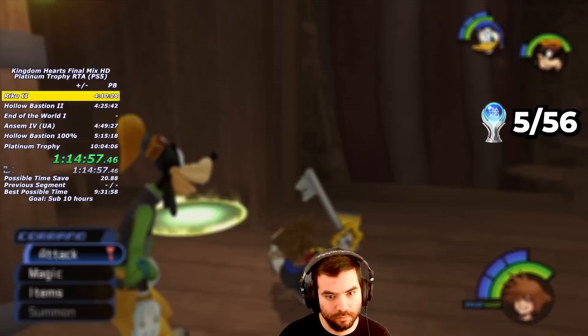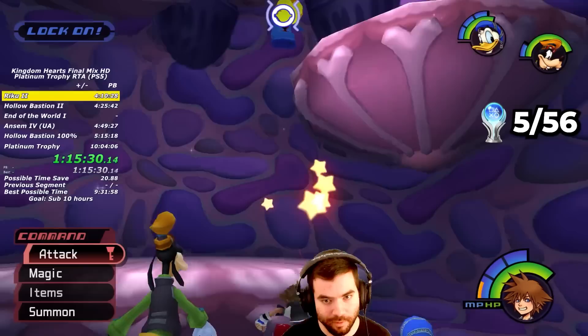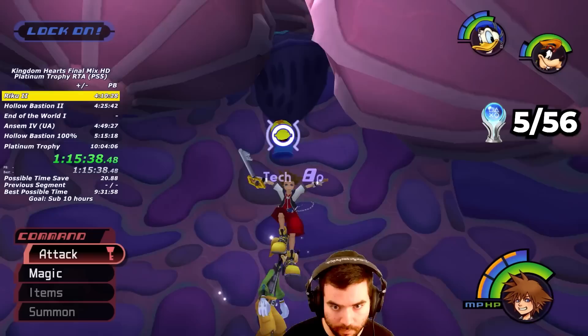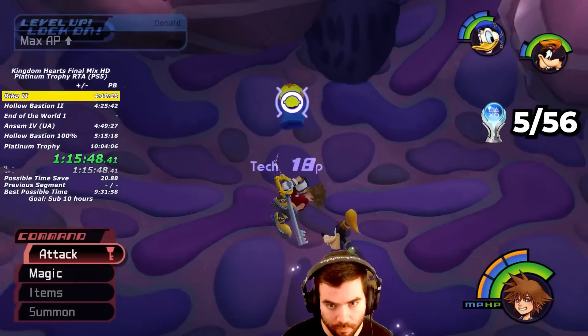Now that I have access to High Jump, I equip it and unequip EXP 0 to start my level grinding. In Monstro's Throat, there are special Heartless called Rare Truffles, where the goal is to juggle them in the air and prevent them from touching the ground. The more you juggle them, the more EXP they give you — up to 100 juggles, which nets you 5050 EXP. They can also drop Elixirs, Mystery Goo, Shiitake Ranks, and Matsutake Ranks, which I'll definitely need later.